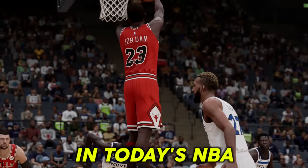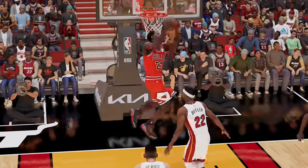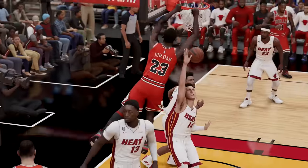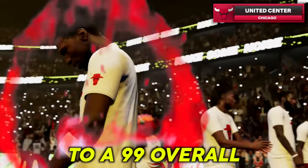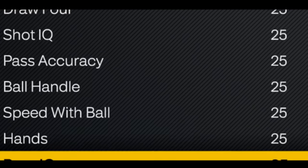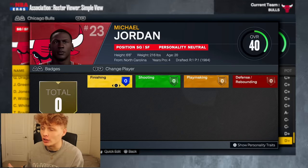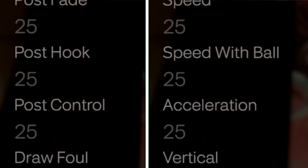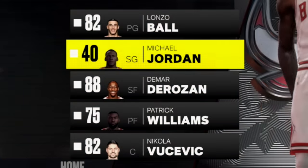I put Michael Jordan in today's NBA but he's a zero overall. Any points, rebounds, or assists we get with Michael are plus one stats we can use to upgrade him. Our goal is to get him to a 99 overall by the playoffs, but it won't be easy because he has 25 in every single stat and zero badges. The lowest you can go in this game with 25 everything and zero badges is a 40 overall, so that's the equivalent to a zero overall.